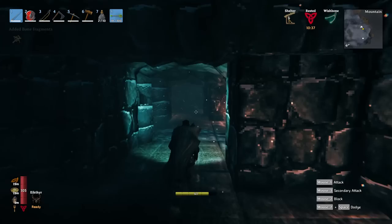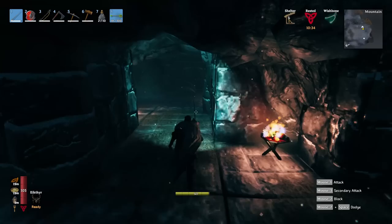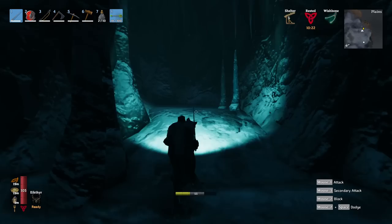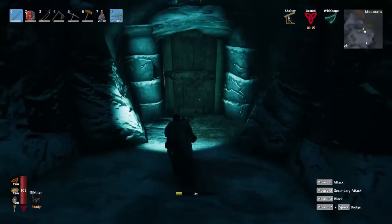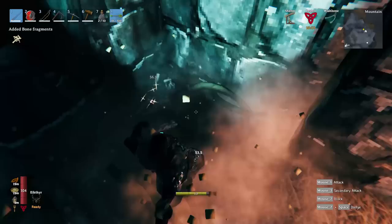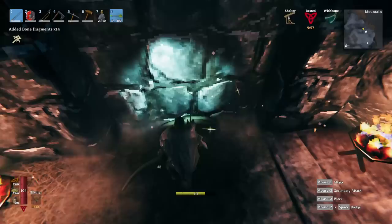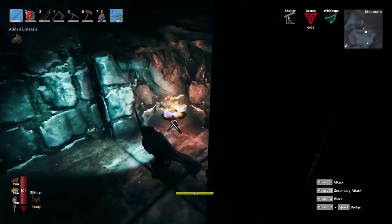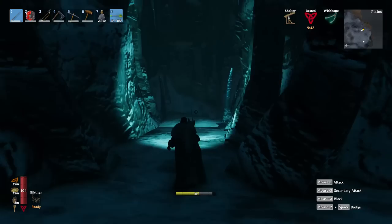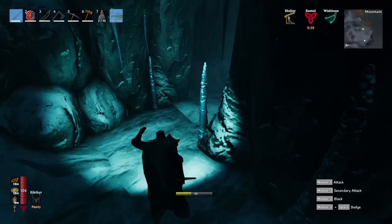These caves are basically a small dungeon, about the same size as a burial crypt. They have three enemies: bats which are super easy, Ulv which are also pretty easy, and cultists which are the most dangerous. The loot is crystals and Fenris materials for crafting. You can also wreck the furniture and get a little coal or sometimes bronze. That was a dead end - I think we've shown everything in the mountain zone except for the Moder boss.